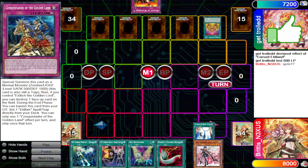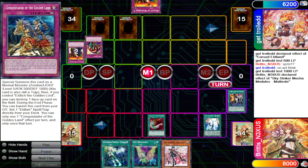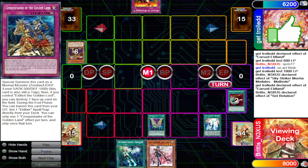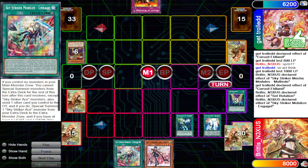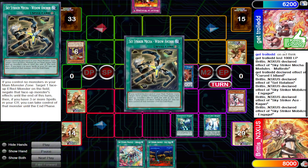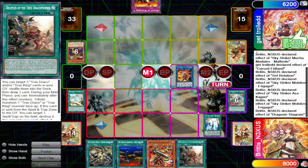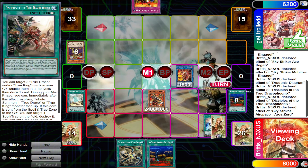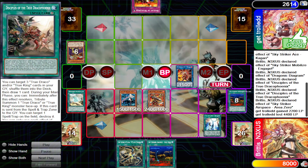Eldlich is already pretty well-suited for playing floodgates. I have Feather Duster, but until I resolve Multi-Role, I won't use it. You can make the argument that Feather Duster pretty much just aims for one card. But this duel showcases how the Striker engine works and the synergy it has with the Draco cards. I'm popping Linkage, activating Disciples, tributing to pop Area Zero, Area Zero gives me Ray, and I OTK them.